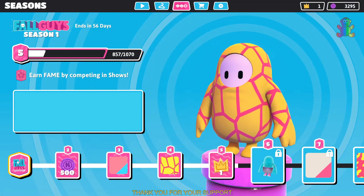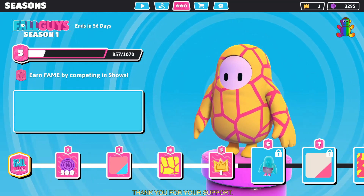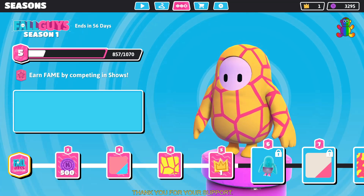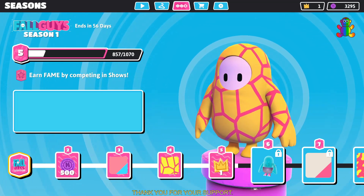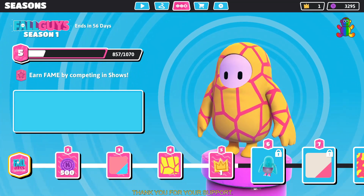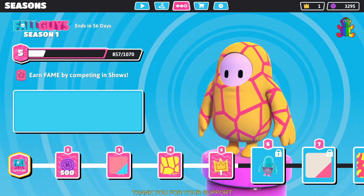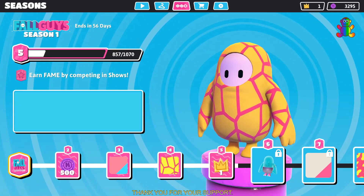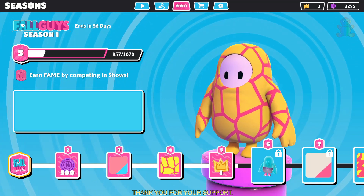Hello gamers, welcome again to the MonkeyRainbow's channel. In this video we are going to check on the new game Fall Guys Ultimate Knockout Battle Pass Rewards. This game can be played with up to 60 players to join a match in a battle royale style gameplay like Fortnite. In Season 1 Battle Pass there will be a total of 40 levels to unlock each reward, so we are going to take a look at it one by one.